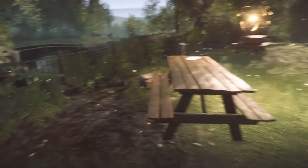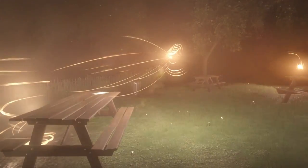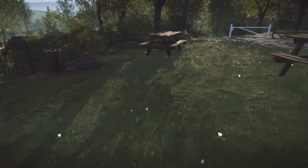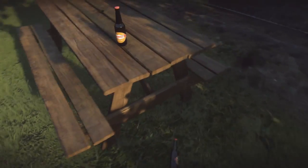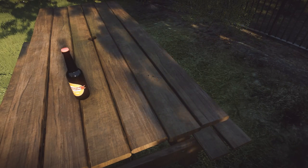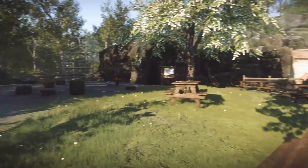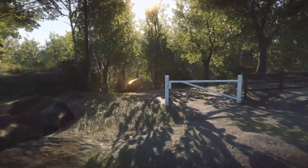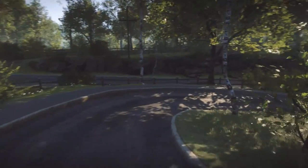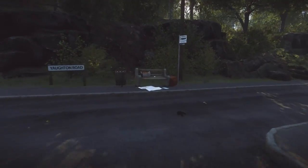Look at the map first, then trigger the motion event. Once it's over, on the table with the beer, just to the right, there's a Chad — a little drawn face. Look carefully for it; it's pretty hard to find. That's the Chad for this area — there's one in each area and they're quite hard to spot.